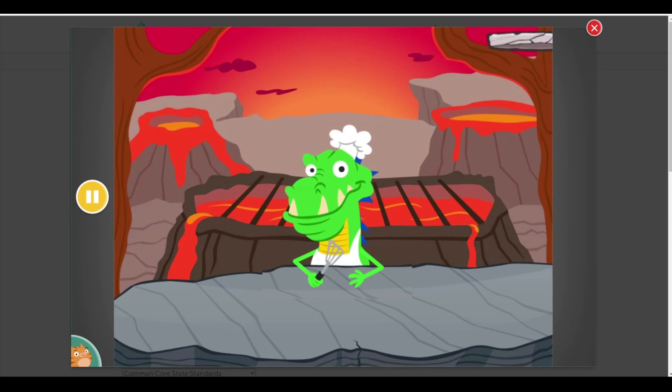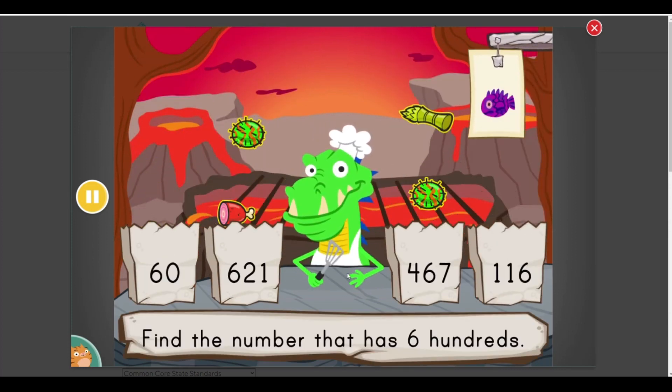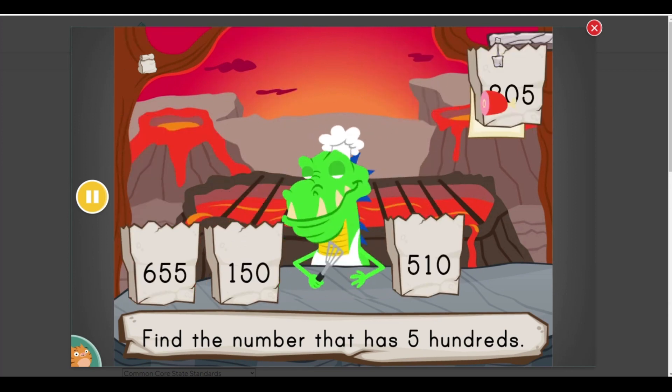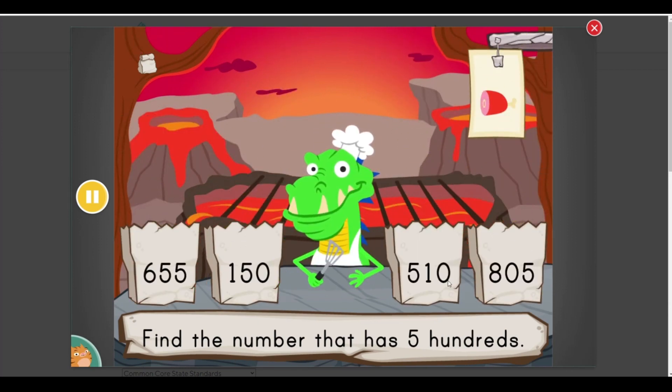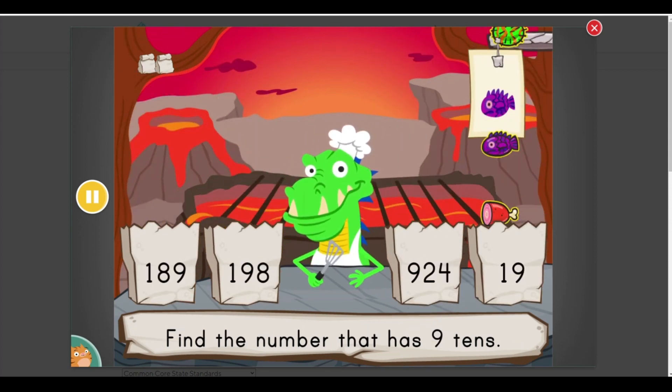Let's cook together. Help DinoChef count as many orders as you can. How many can you get before time runs out? Find the number that has... six hundreds. Find the number that has... five hundreds. Find the number that has... nine tens.